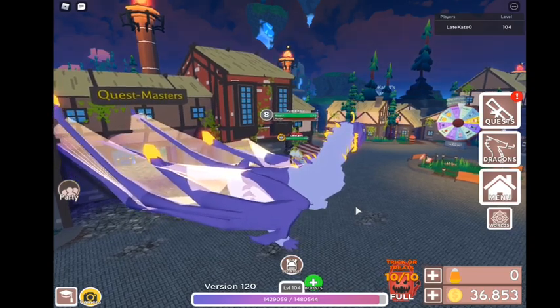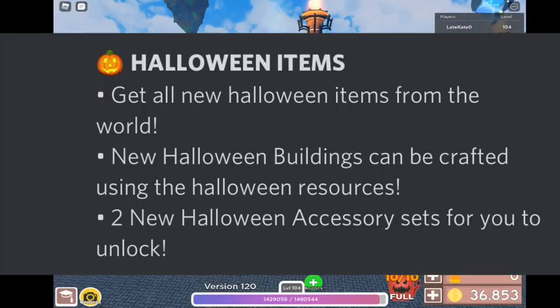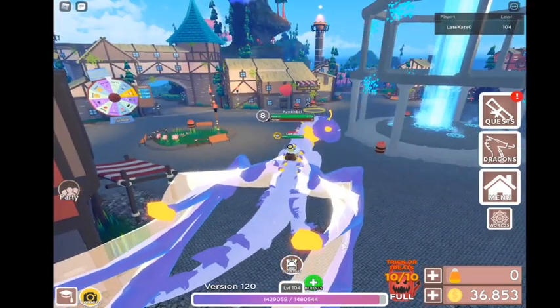The mini games section says: play a bunch of mini games to earn new Halloween prizes. They've added a new boss fight mini game — a spider boss. Watch out for its web attack, as it will freeze you. Mini games give a range of prizes from potions to eggs to Halloween buildables. Halloween items include new buildings that can be crafted using Halloween resources, and two new Halloween accessory sets to unlock. The new spooky egg hatches all the new dragons, and the egg will spawn in the world with an evil laugh and scary music.